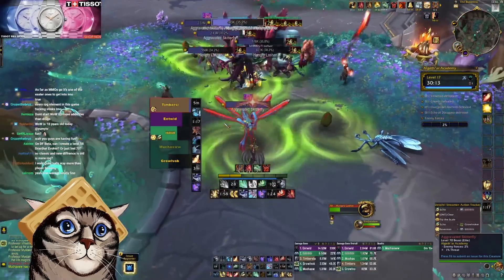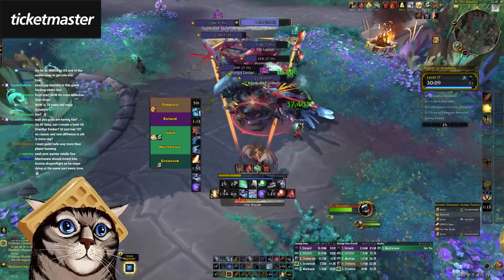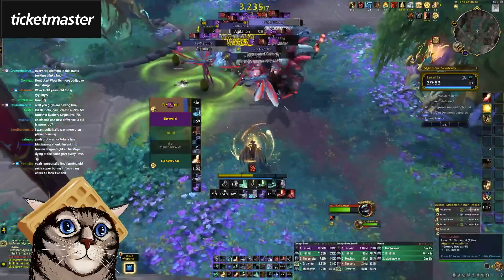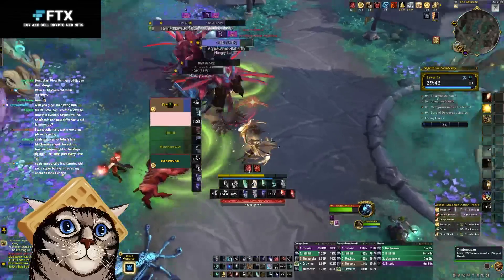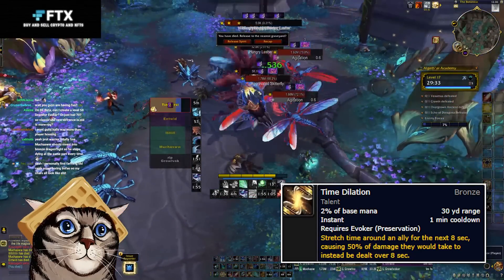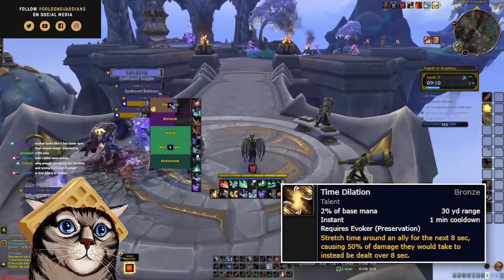Evoker also has other conditional and supplemental heals to back it up. For instance, Verdant Embrace is an instant cast direct heal that does a lot, but it also flies to your target. It's usually my burst heal of choice, as long as I don't mind flying to the person. Time Dilation is a one minute cooldown external defensive — it stretches the damage the friendly takes over 10 seconds, giving you more time to heal them, sort of like how Brewmaster Stagger works.